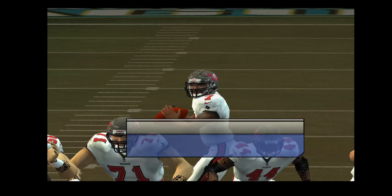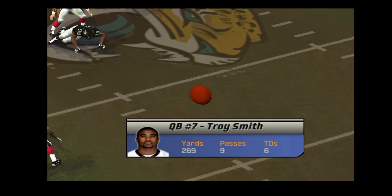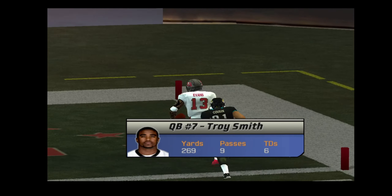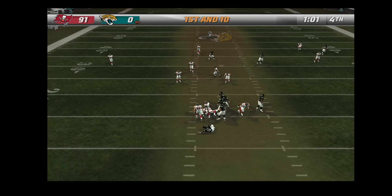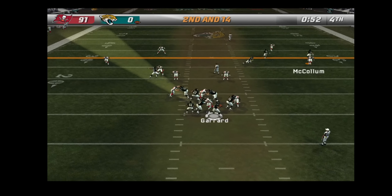He's got it — touchdown Buccaneer! Watch this one: he lets it go and slings it about halfway down the field and hits his man for the score. We've talked about throwing a good deep ball, and that's exactly what we're talking about.